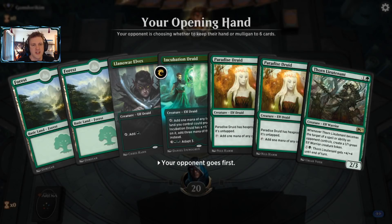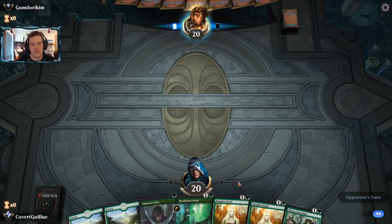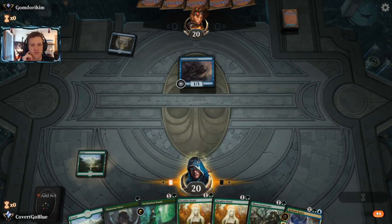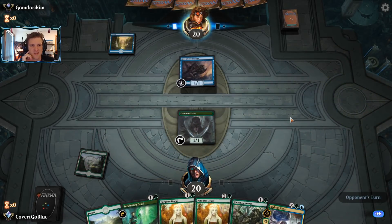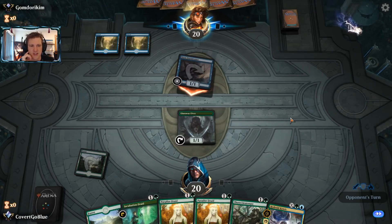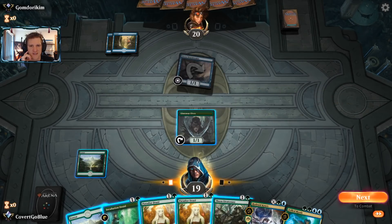Our opening hand has ramp creatures and a Thorn Lieutenant but no payoffs and a ton of elves - the kind of hand that dies to a Kaya's Wrath, and there are a lot of those in the meta. On the draw too. I feel like I have to keep it - this is what our deck does. We just hope our opponent's not on Esper or mono blue.